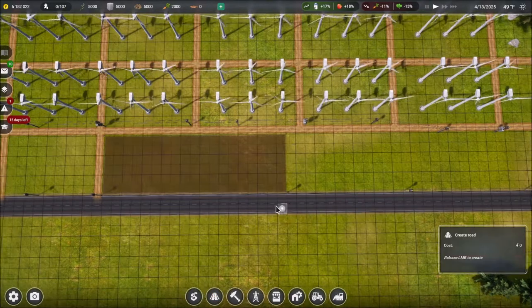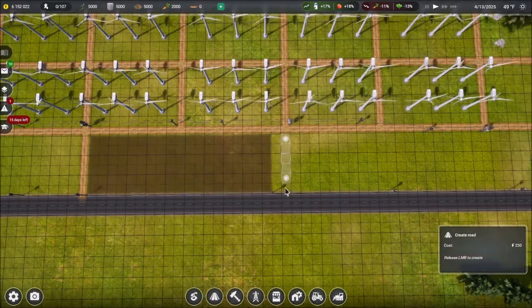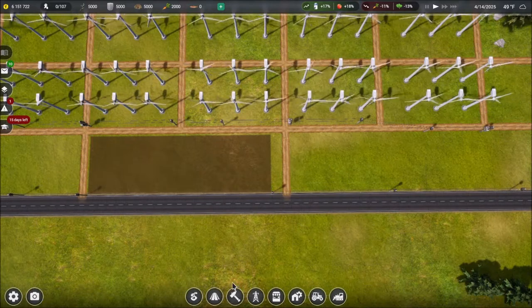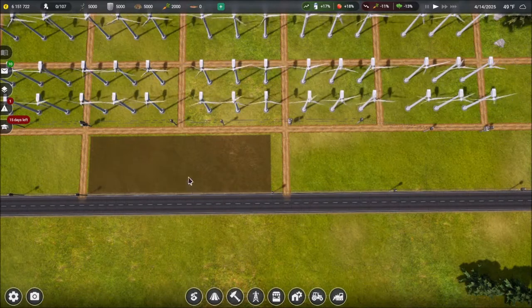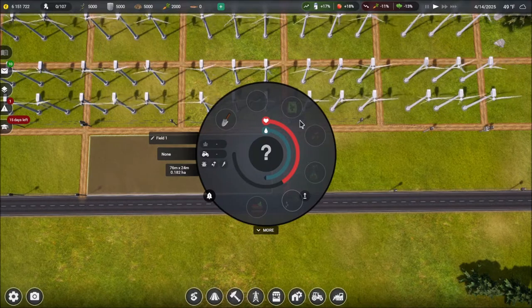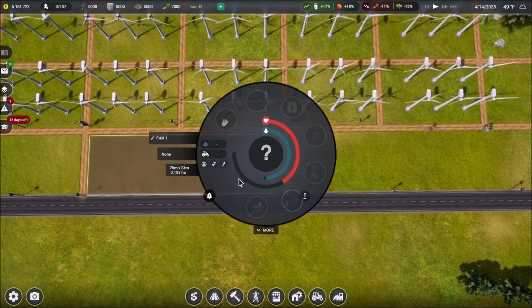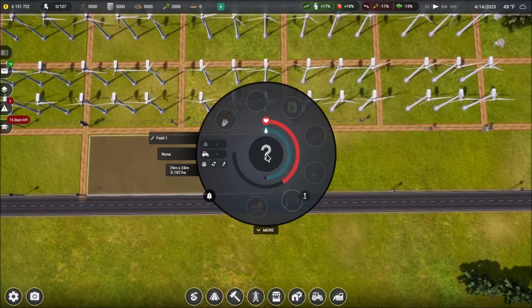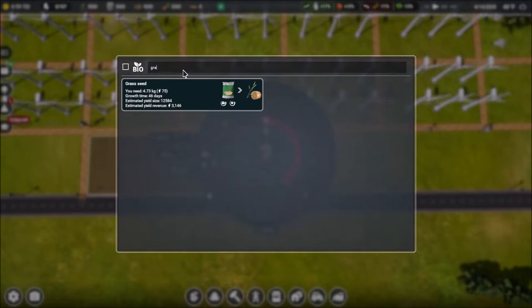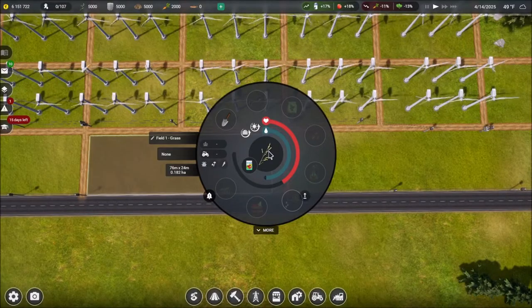Before I forget, let's go ahead and put a road here, and I'm just going to try to keep the grid there for right now. I'm not familiar with this interface very much, but we're going to click on some things and see what we can make happen. We want grass here — grass is going to make all the sense in the world because, of course, we're using that as feed for several things.